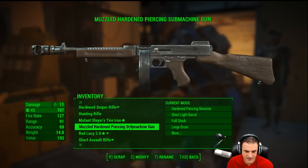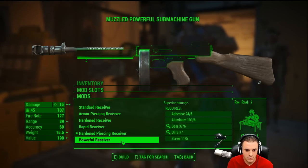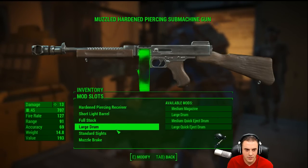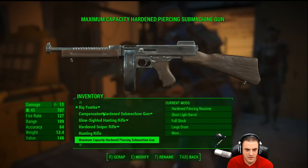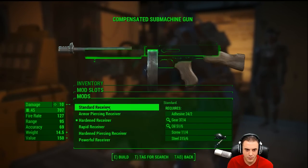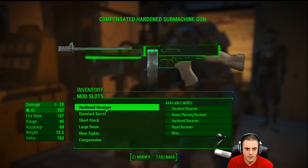Okay, we got the Yami Gun, and then we need to take the good stuff off of this other one. We won't scrap it — we want to modify it and go standard. We have to build a standard receiver for that, which is not good. Can we just take off no muzzle? So we took that off. What if we scrap this? No — so we modify this and give it a standard receiver. Does this have glow sights? Compensated and hardened — can we make it unhardened? Can't. Alright, that's fine.